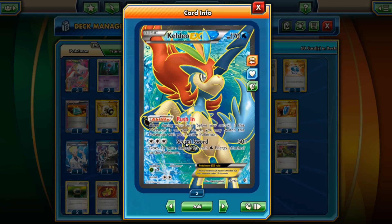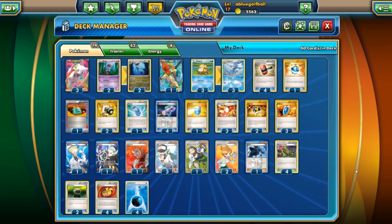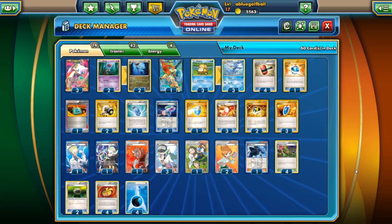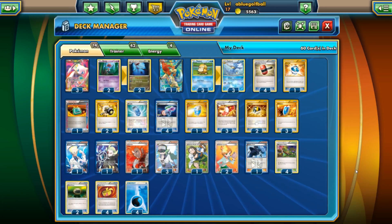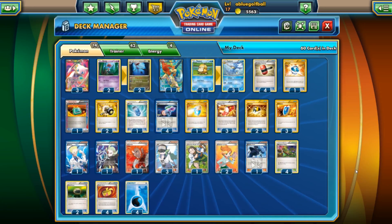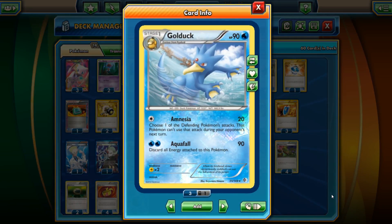We'll have Keldeo here since it's a Water type and we can use it with Float Stones to Rush In and retreat. However, if our opponent has Keldeo on their side they can Rush In too. This deck has plenty of flaws — a lot of things that don't really work. It's by no means competitive and can't really compete with tier one decks. It's primarily set up to be just for fun. Golduck deserves its time to shine!